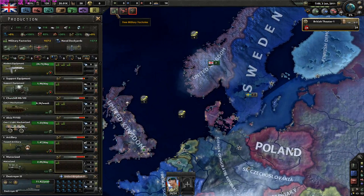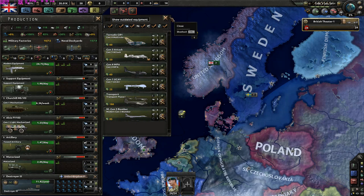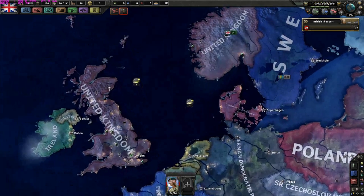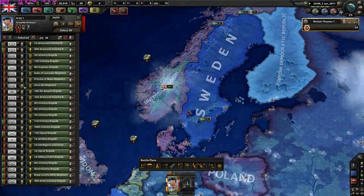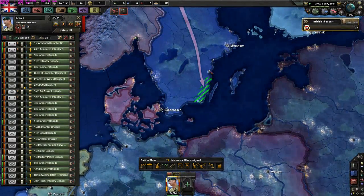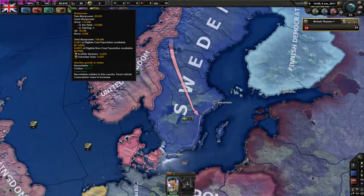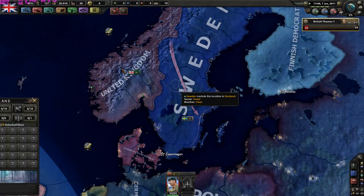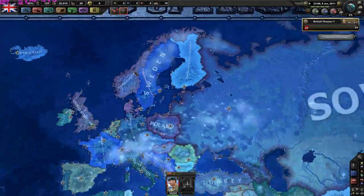Let's get into the game. We got some two extra factories - I want to get more mechanized equipment instead since they are really out of date. We have 24 divisions. Let's include Sweden next! The Swedish army is only 6 to 10 divisions, so we cannot consider them a threat really.